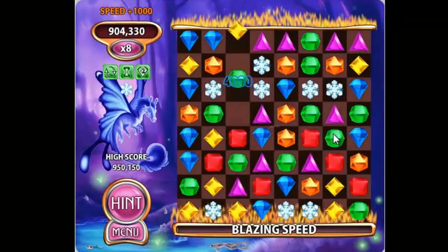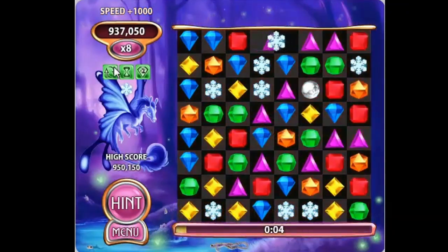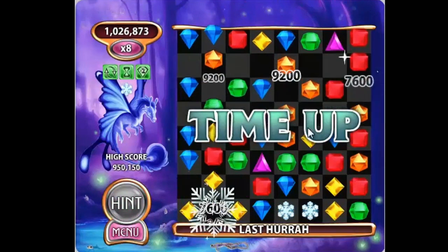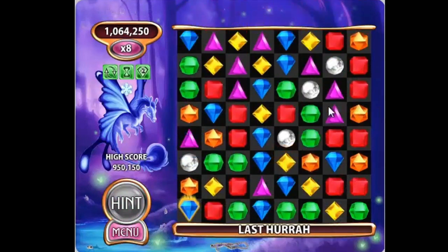Ice Burst is one of the most powerful gems in Bejeweled Blitz. A skilled player can use this to get a higher score than they might see with Kangaroo B2 or Phoenix Brist. These tips should help you break through to the top of your leaderboard. Thanks for watching and keep Blitzing!